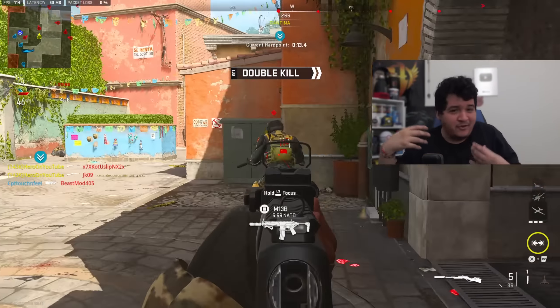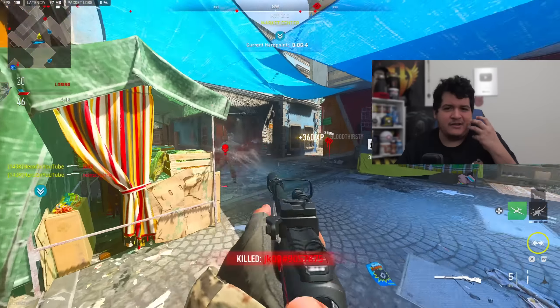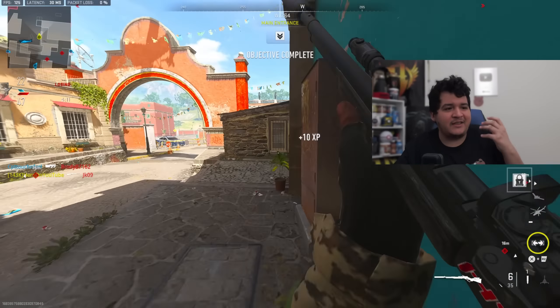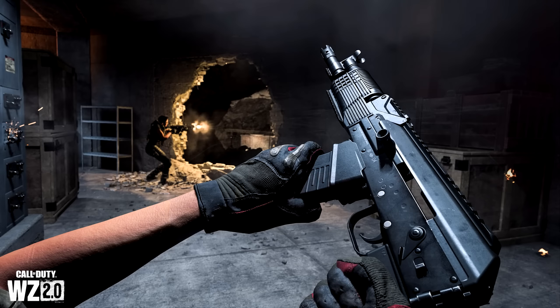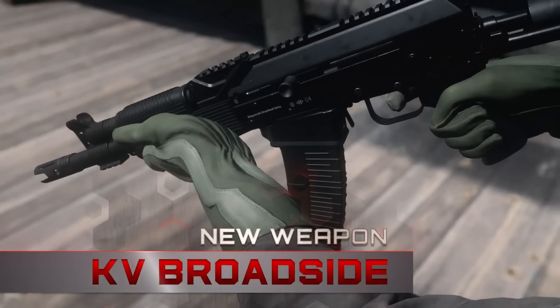And now for the last part of the roadmap, which is the best part — we're going through weapons, operators, bundles, and the battle pass. The five new weapons include the ISO Hemlock Assault Rifle, the KV Broadside Shotgun, the Crossbow, the Dual Kodachis, and a Marksman Rifle called the Tempest Torrent coming in the mid-season update.